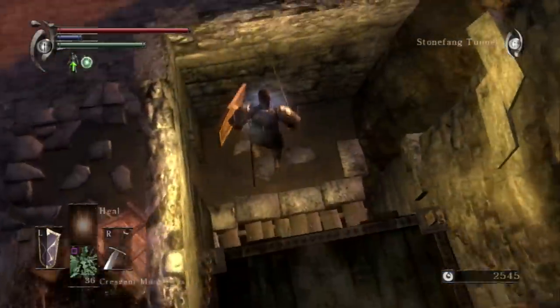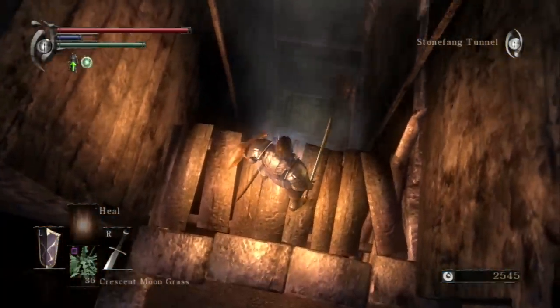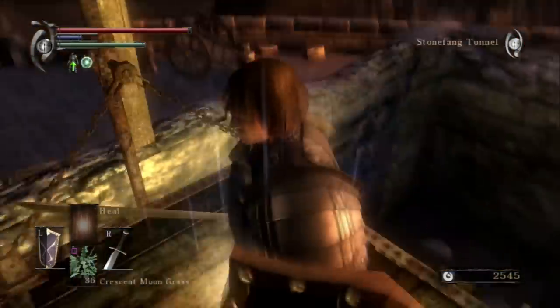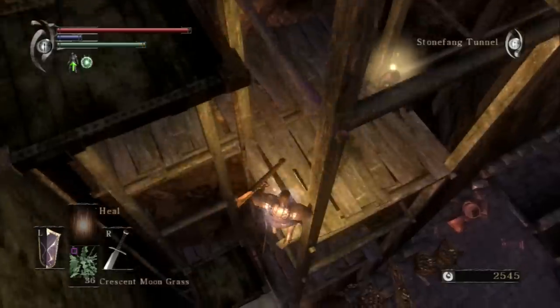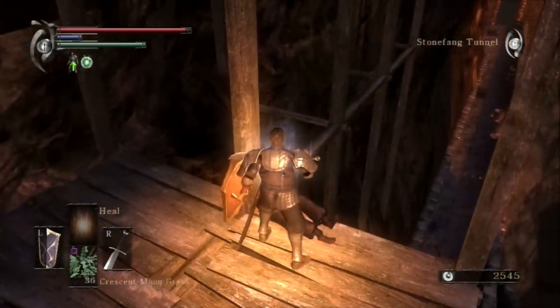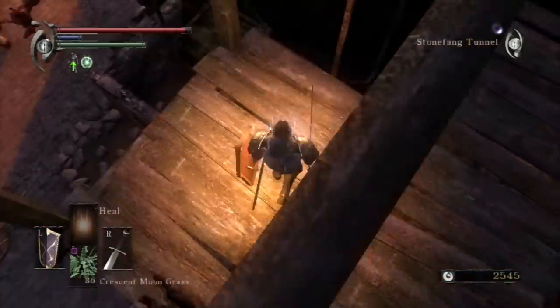For instance, you can combine — I think it's a Winged Spear plus seven or a Short Spear plus seven — with the Lead Demon's Soul, Phalanx's Soul, to create the Scraping Spear. Which looks like a smaller version of the spear that shoots out once you unlock his Fog Gate in the first level. You can do that little roll just to get an upgrade stone there.